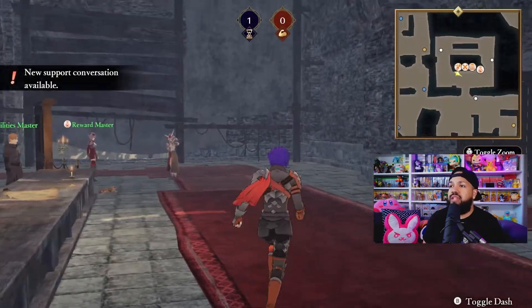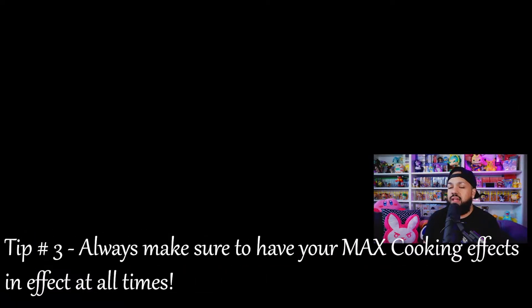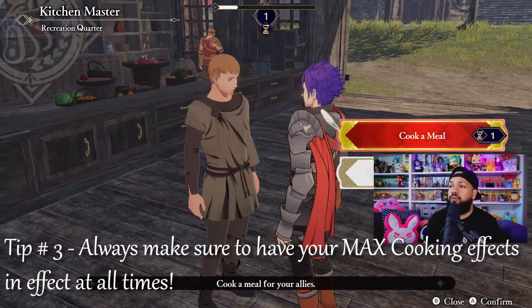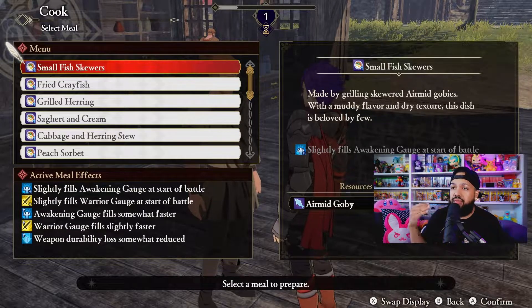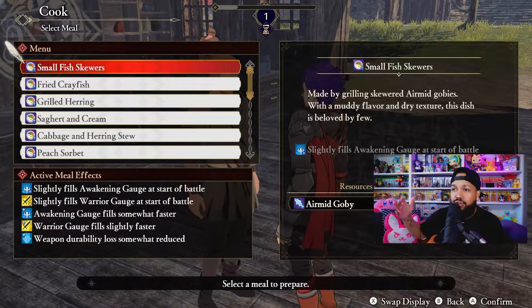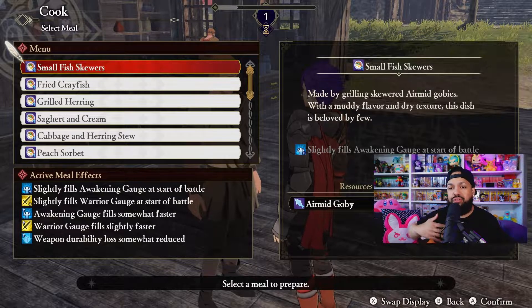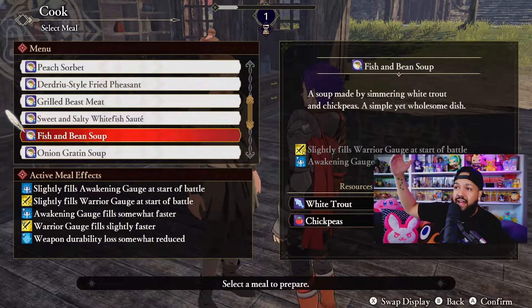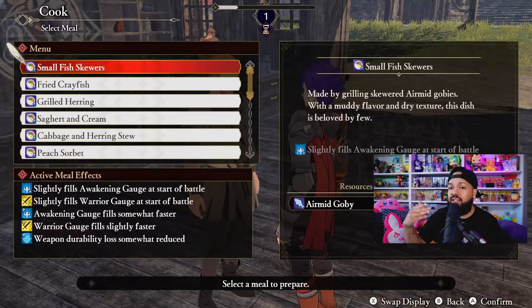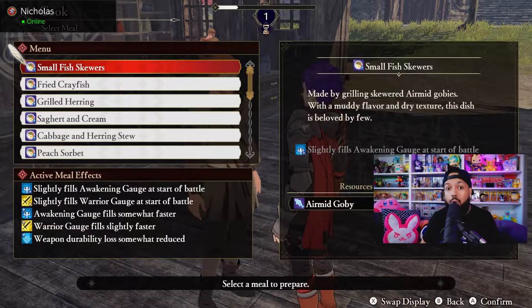Tip number three: go to your Kitchen Master and make sure you're always cooking. With active meal effects right now, I have: slightly fill the Awakening Gauge at the start of battle, slightly fill the Warrior Gauge at the start of battle, Awakening Gauge fills faster, Warrior Gauge fills faster, and reduced weapon durability loss. I'm currently maxed out on meal effects. Max those out — have as many meal effects in play as possible if your goal is S-Rank.